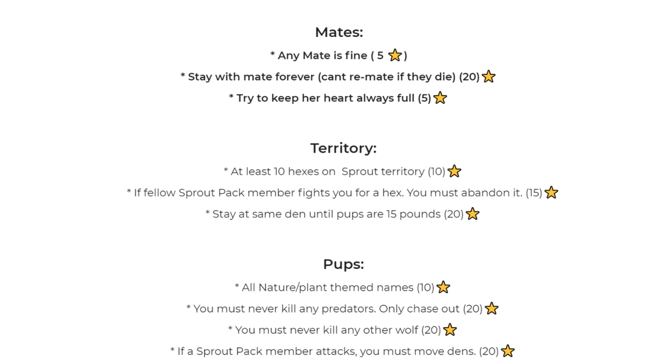If you stay with your mate forever, you get 20 stars. That means if they die, you can't remate — no matter what. If you play the whole eight years, you have to stay with the same mate. At the end of the game, if you stayed with them, those 20 stars are yours. You always want to try to keep your mate's heart full. If it drops a little but you're actively trying the whole time, you can give yourself the 5 points.